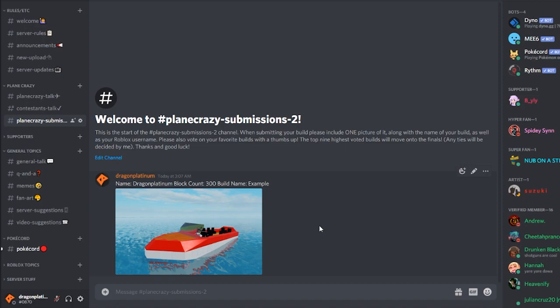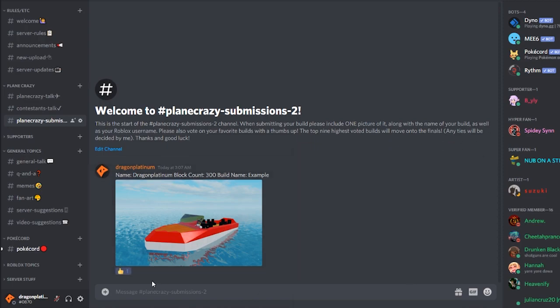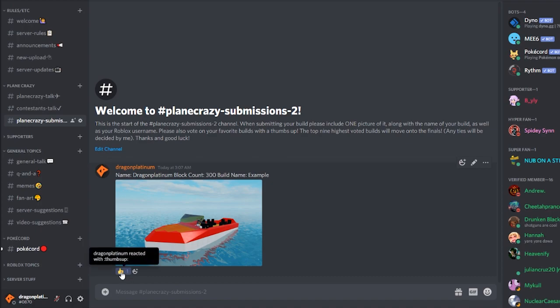Once that's done, you've entered. You may enter again; however, you have to remove your last submission. Otherwise, I will always take the oldest submission first. The way it will work from here is that everyone in the Discord will have the chance to vote for the final nine. You can also vote by clicking the thumbs up emoji on builds you want to see make it to the finals.